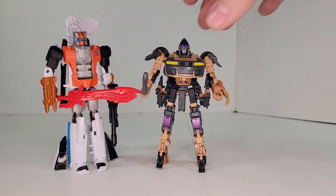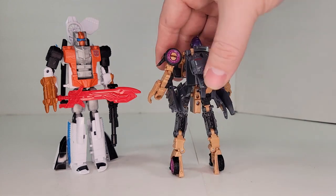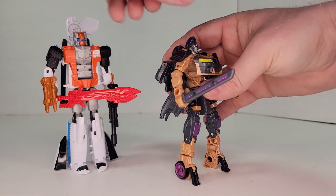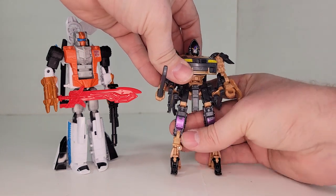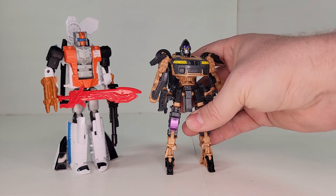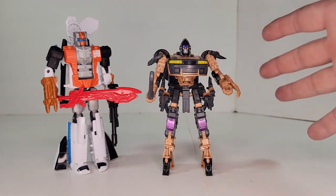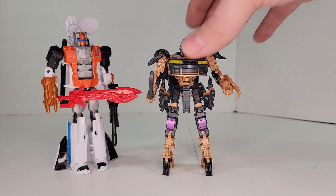Next up we've got Nightbird and she looks pretty neat. She is very kibble-icious — there's just no getting around it. I don't like that the ankle tilt is really a transformation joint, so that's a little bit of cheating there. She comes with a sword with a little bit of purple inlay, and the claws here split up and the way they stow into the car mode is actually pretty cool. Despite the kibble it's not too bad, though I don't like how kind of squarish the legs and arms are — the only proportion she has is in her chest, everything else is just skinny and blocky.